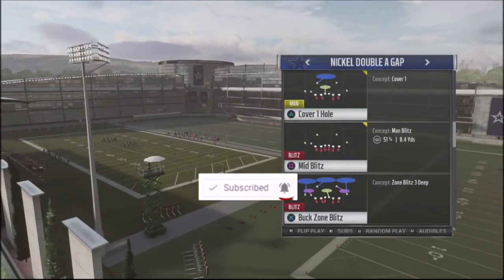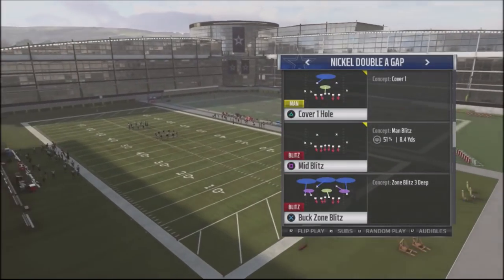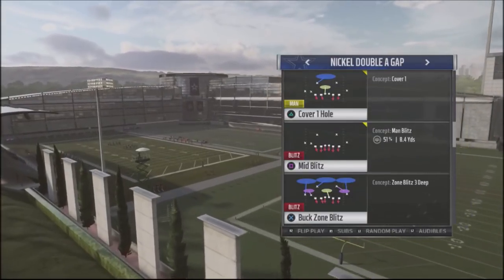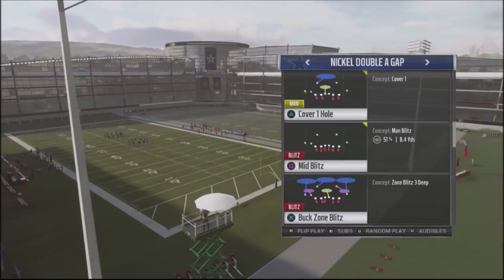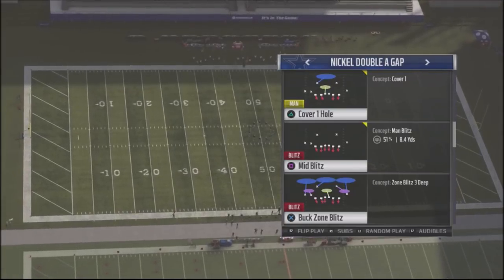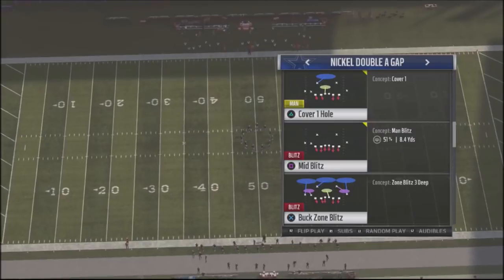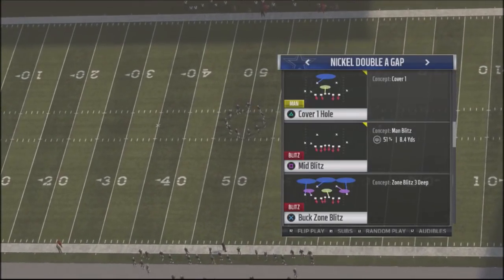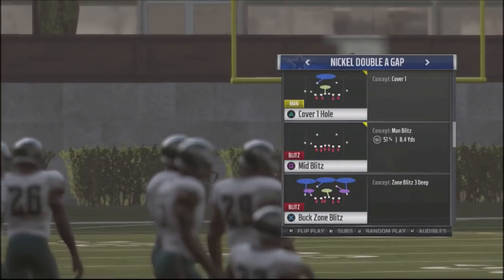I want to talk about one of the most popular blitzes in the game. It's been spammed to death probably for the last four to five years or so, and it's a very effective blitz. If you've been playing for at least three years, you've run into somebody that uses it. It's out of the nickel double A gap, which is the mid blitz. This formation is in probably the majority of defensive books out there, but I'm going to show you where you can actually get this particular blitz in every single playbook.